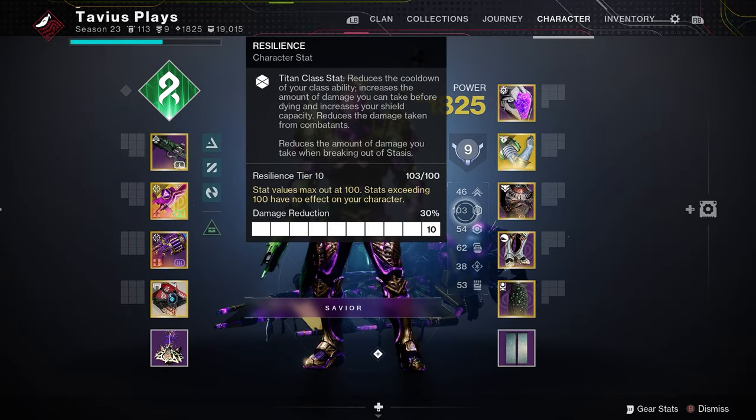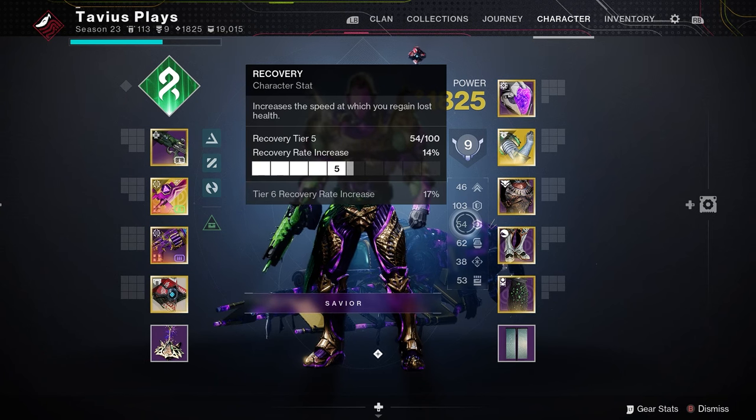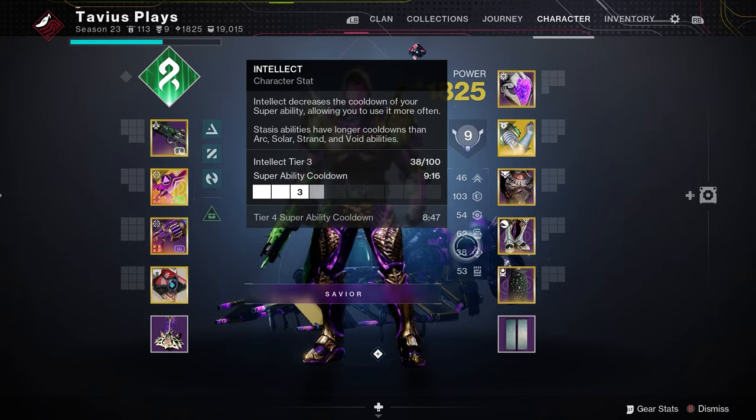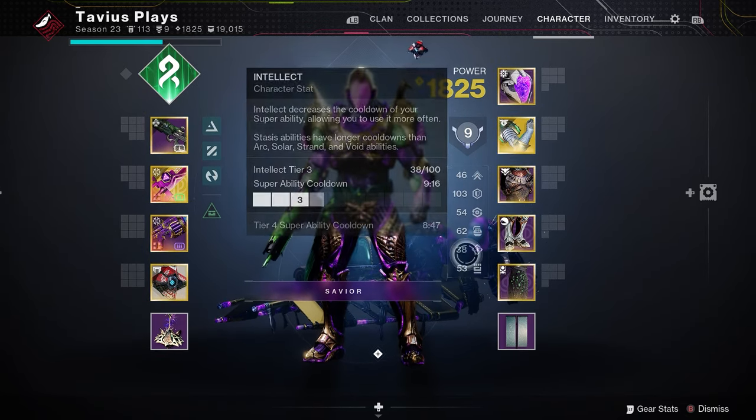For your stats, I would recommend having your resilience maxed out and then recovery at tier 5 or higher if possible, then everything else into grenade to try and get our shackle grenade back fast. Intellect and strength aren't really necessary with this build as we will have orbs of power for that.